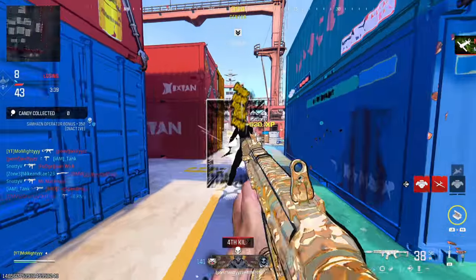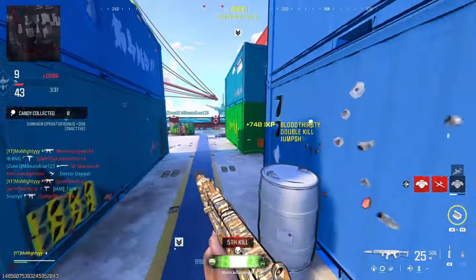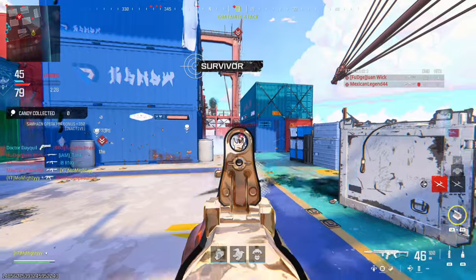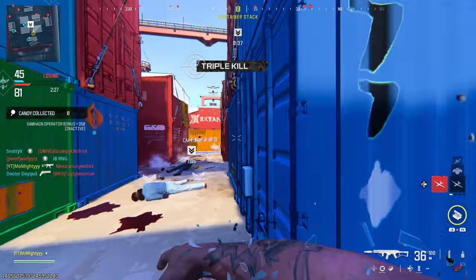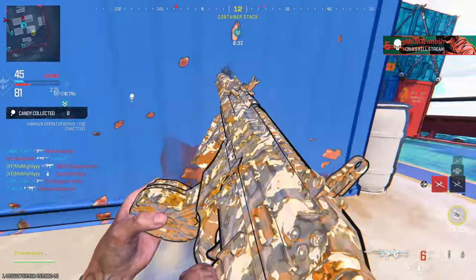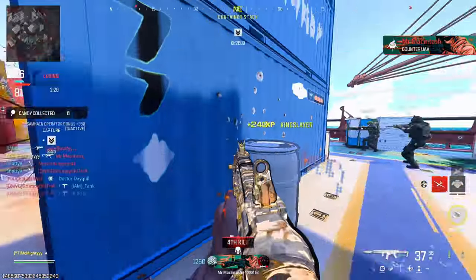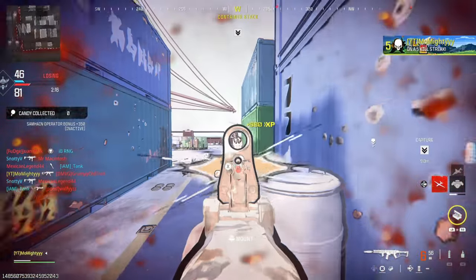The only thing you might want to change from my setup is putting a sight on this thing, because the iron sights are straight up trash. I'll go back and forth on adding a sight depending on the map size. For maps like Shipment, I don't worry too much about a sight because I know I'll be in people's faces all the time and I rely more on seeing the red name above their head than actually seeing the person. Give this Striker 9 class a try — I promise you will not regret it.